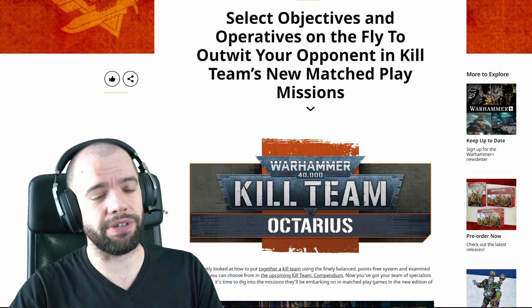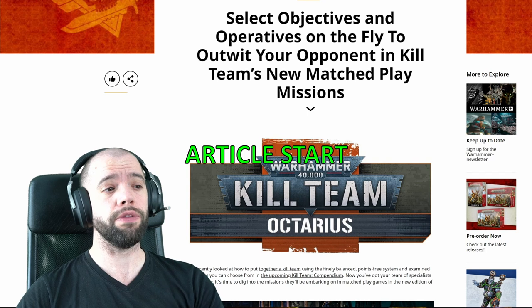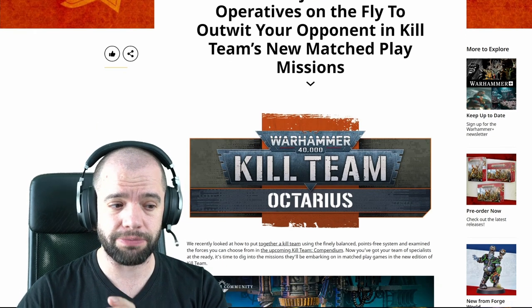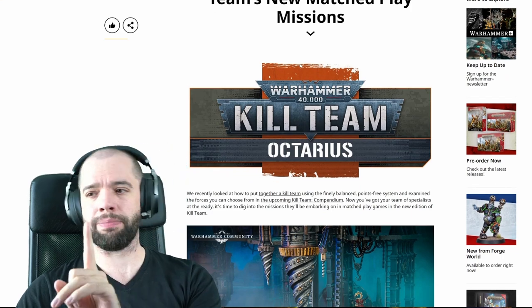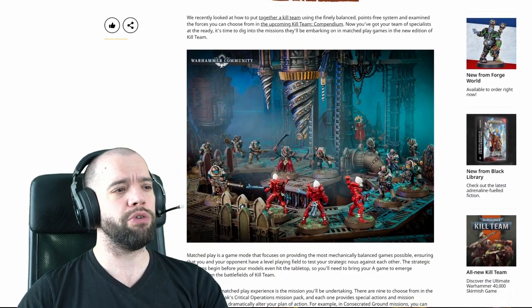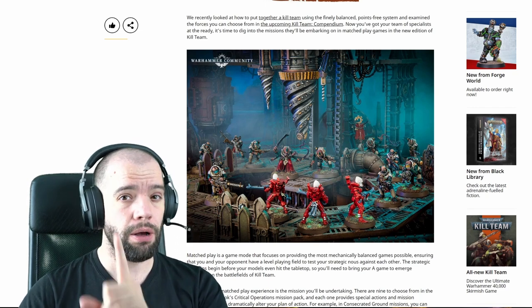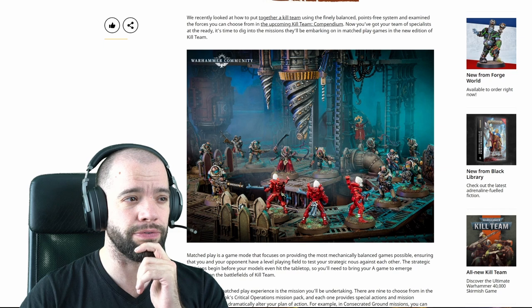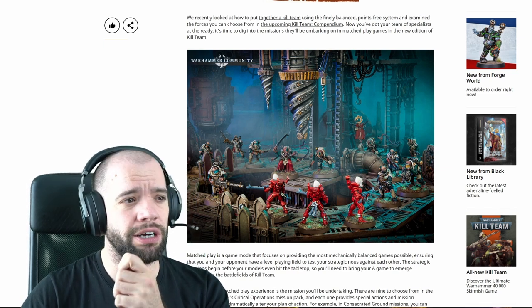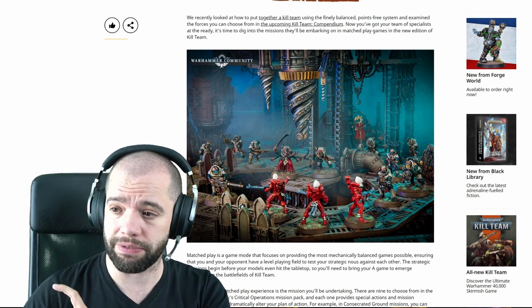Select objectives and operatives on the fly to outwit your opponent in Kill Team's new matched play missions. Kill Team Octarius - we recently looked at how to put together a Kill Team using the finely balanced points-free system and examined the forces you can choose from in the upcoming Kill Team compendium. Now you've got your team of specialists at the ready, it's time to dig into the missions they've been embarking on in match play games in the new edition of Kill Team.